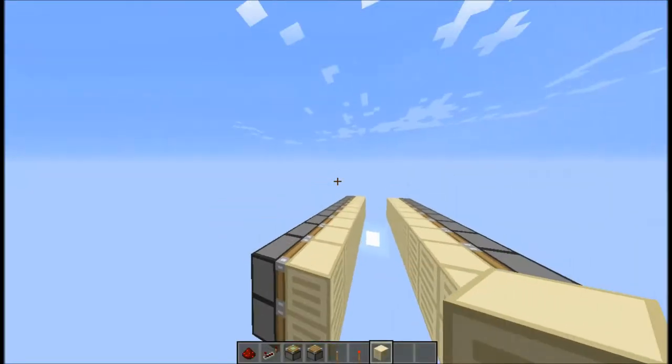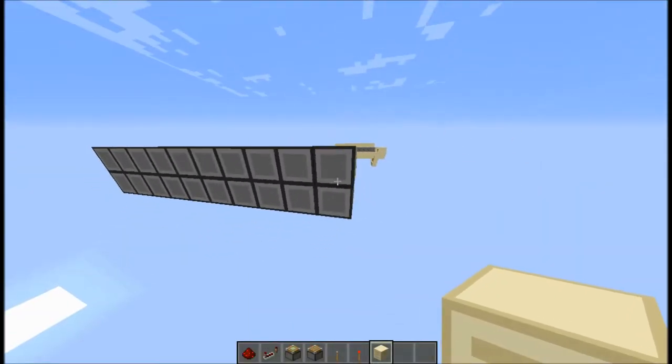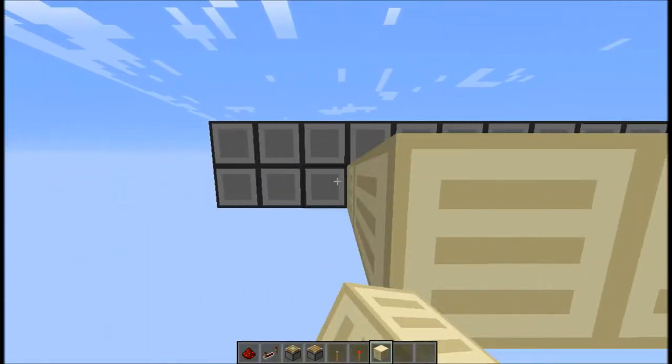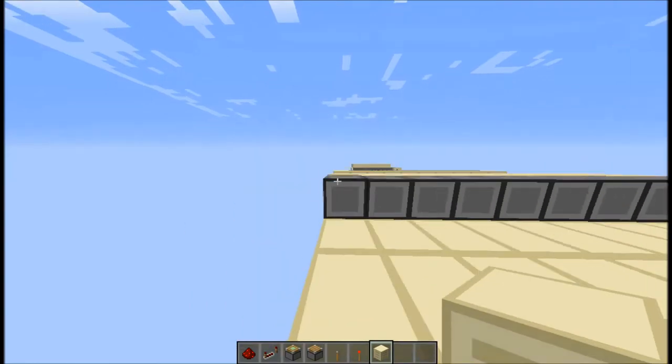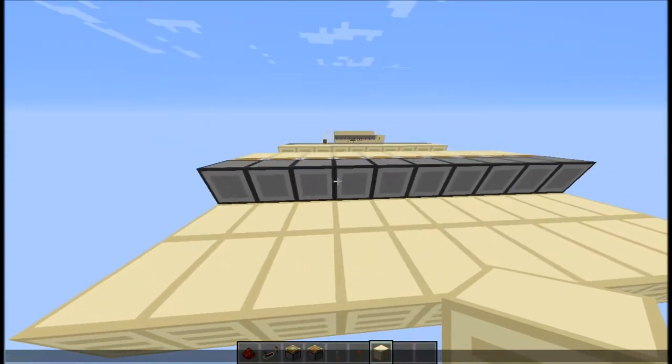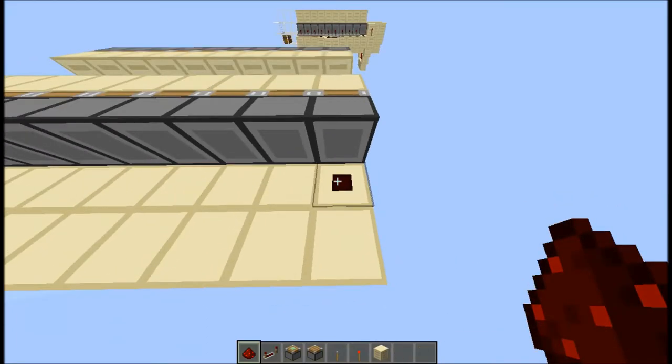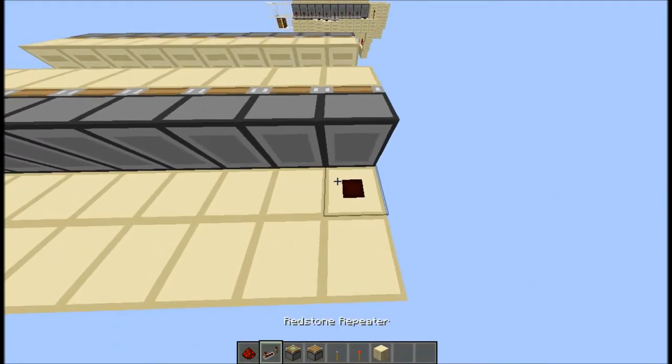Now that you have your two sides for the pistons, you're gonna wanna do something that looks a bit like this. Make a two-block-long platform going right the way behind the pistons, like this — oh, that was an accident. Then, what you're gonna wanna do is wire these all up, but you're gonna wanna do it chronologically.